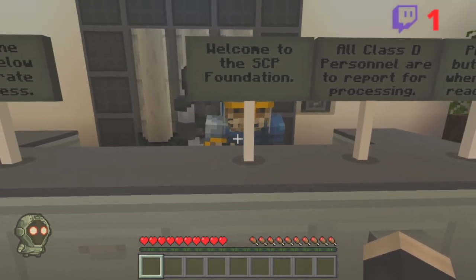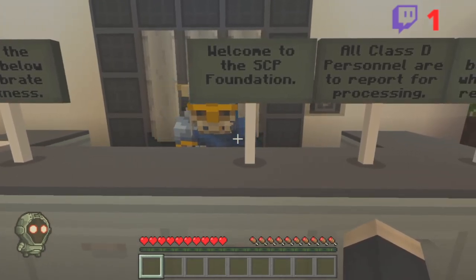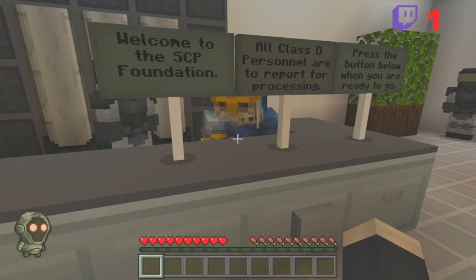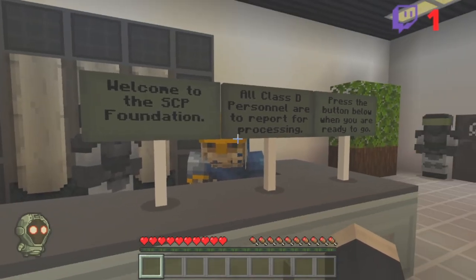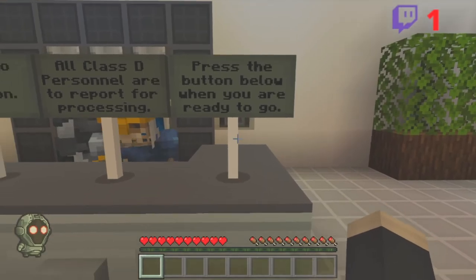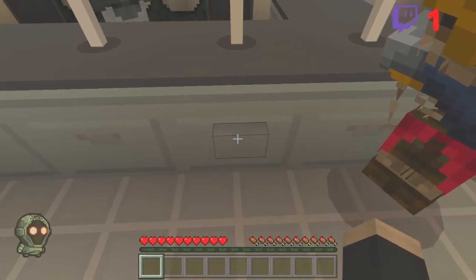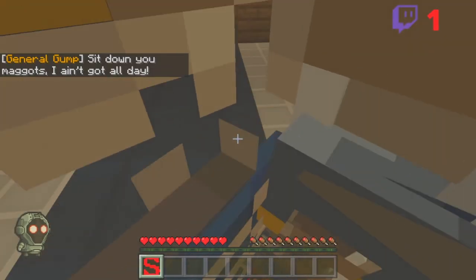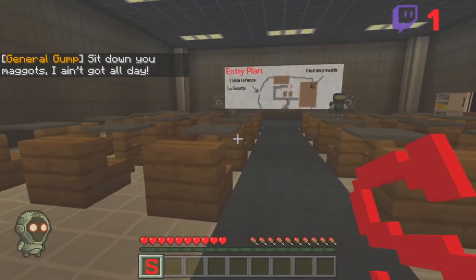Hello! Hello there. Do you want me to read the signs now? I'm reading them anyway. Welcome to the SCP Foundation — all Class C personnel are to report for processing. Press the button below if you're ready to go. I totally did not fail reading that. This definitely isn't a really dumb joke that landed terribly — YouTube won't know. Oh, why do I have an S? Sit down you maggots, I ain't got all day.